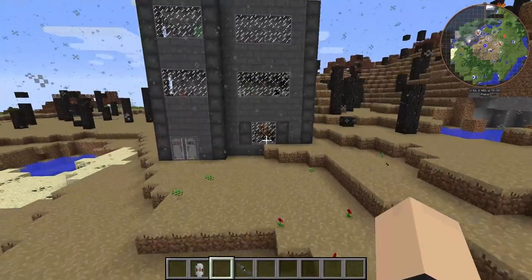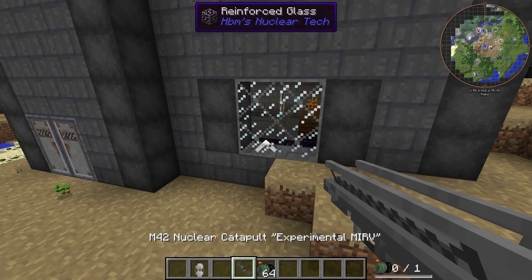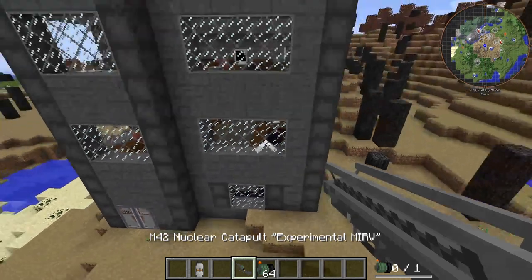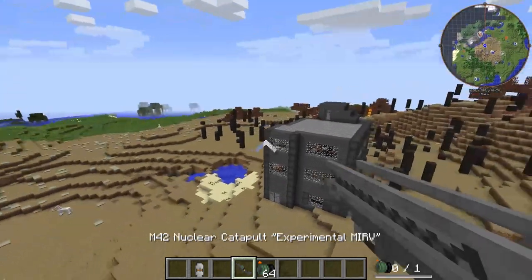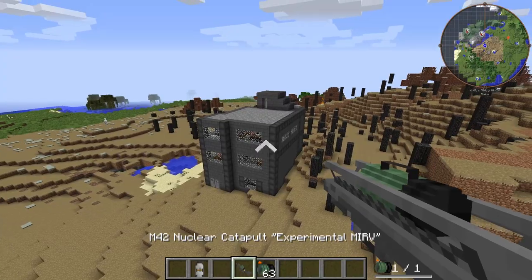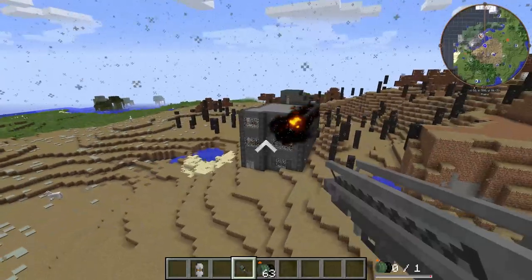It held up like a champ — look at that. I've got a stack of 64, I'm going to try a couple more times. We're going for the corner this time — the most reinforced part of the building. Look at that cool little line — that was cool.